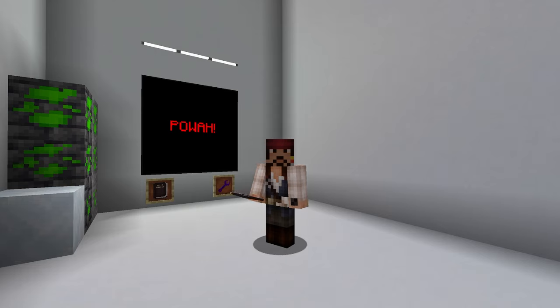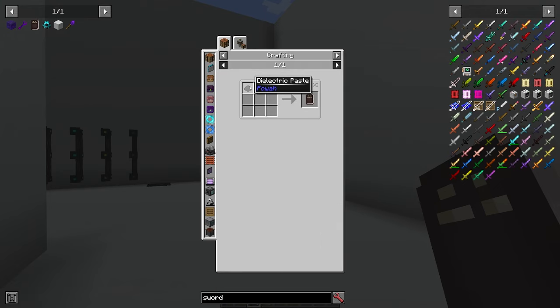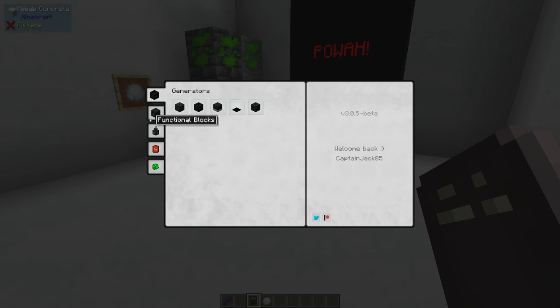Hey everybody, I'm Captain Jack, one of the Minecrafters, and this is a video tutorial about the mod Pawa for Minecraft. I'm going to be going over a very minimal amount of recipes in this pack because you can look them all up using JEI or NEI. One thing I want to point out at the start is that you can build a manual for this mod, which is extremely helpful. It requires dielectric paste and a book, and it's organized into chapters: generators, storage, functional blocks, items and materials. But since you're here, just watch my tutorial instead.